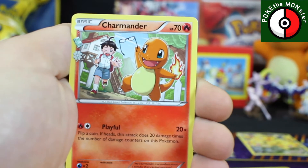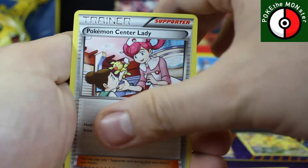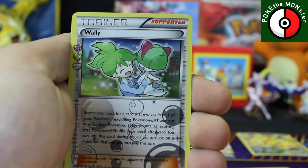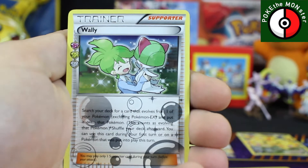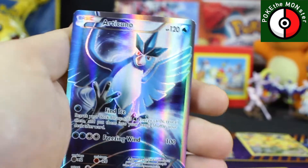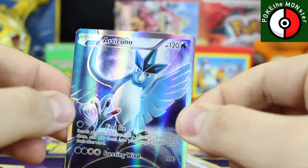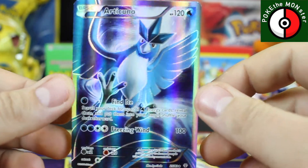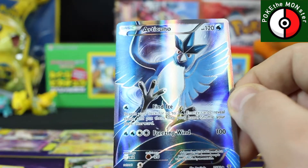All right guys, this is the last Generations loose pack that I have — let's hope it is worth it. We got a Charmander, we got a Graveler, Pokemon Center Lady, Graveler reverse holographic. Our Radiant Collection is a Wally, and the last and final loose pack of Generations that I've had since I started this channel — rare card is — oh yes, yes! Full art Articuno! Way to end things off with a freaking bang! Oh my god!